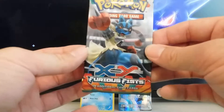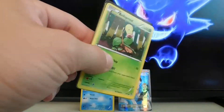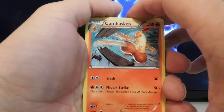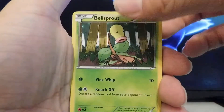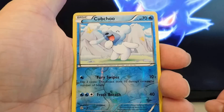Next pack we've got is the Lucario — the Mega Lucario pack. We're hoping for the secret rare Mega Lucario in this pack. We've got the code card for you. We have got a Combusken, a Battle Reporter, a Tyrantrum, a Bellsprout, a Drowzee, a Skorupi, another Eevee, a Clauncher.